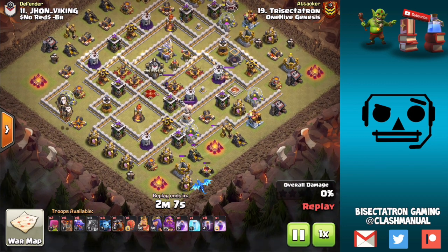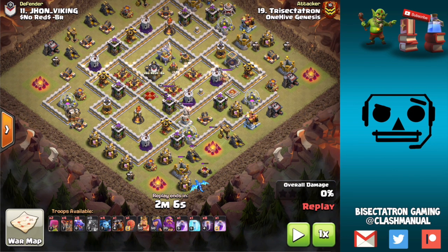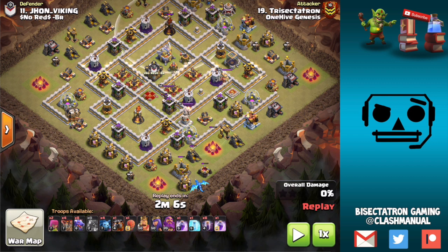This one was an interesting attack. Right away looking at the base, the Wizard Tower is touching the multi-inferno — that's a great sign to use the direct deployment bat spell. Two defenses together, so I'll need to use the Rage to make sure the freeze lasts long enough for the bats to take everything out. We're going to do a Rage-Freeze-Bat on the back end. I decided to use my Stone Slammer to neutralize that Wizard Tower. Dragons go directly through this multi, and I'm going to use delayed heroes to clean up this side of the base and help funnel the dragons deeper in.